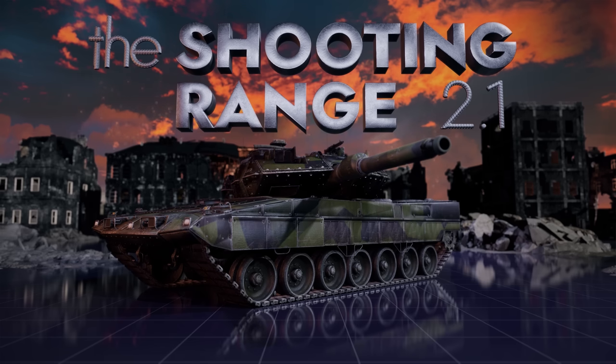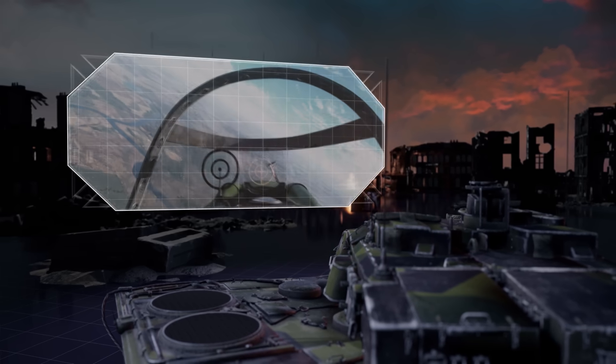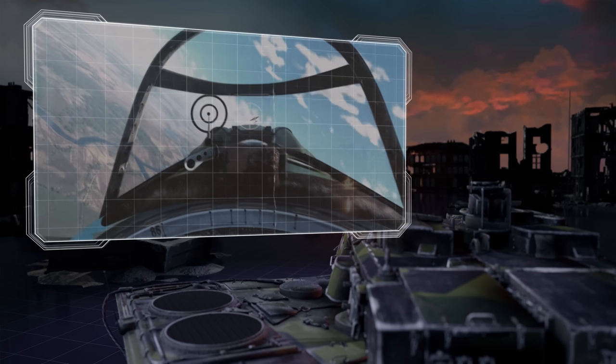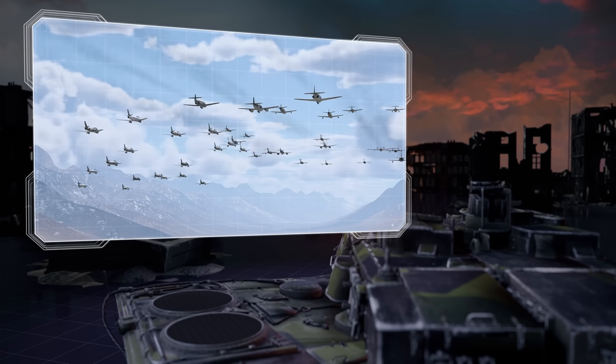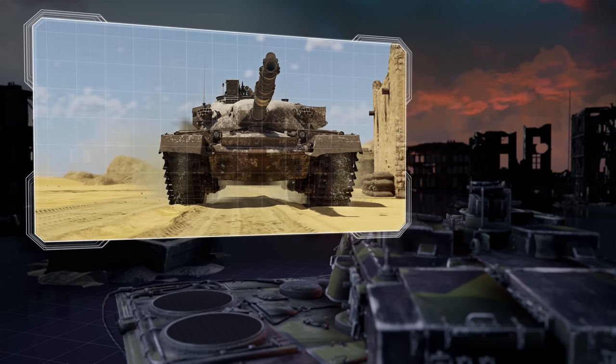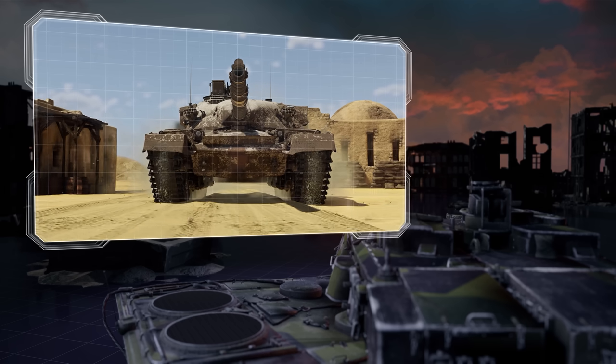The Shooting Range. In this episode: pages of history — a mysterious air fight; tactics and strategy — jet aircraft with rockets; and Metal Beasts — Desert Racing Chieftain.